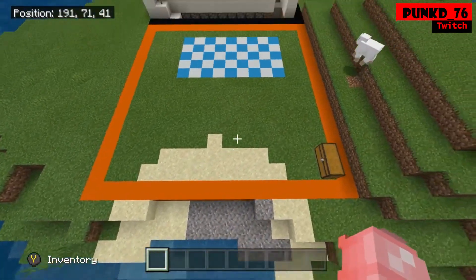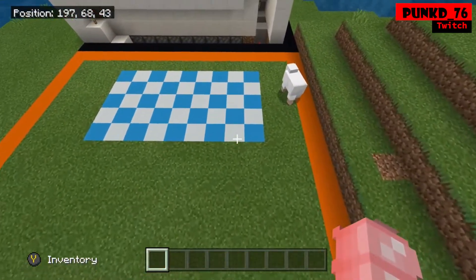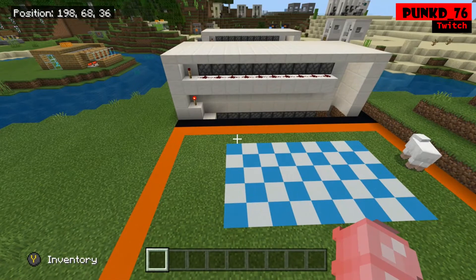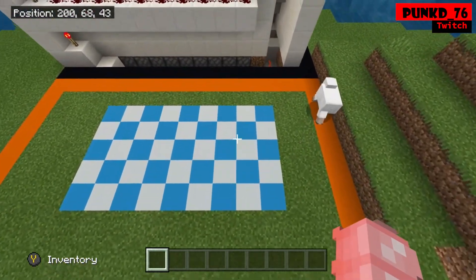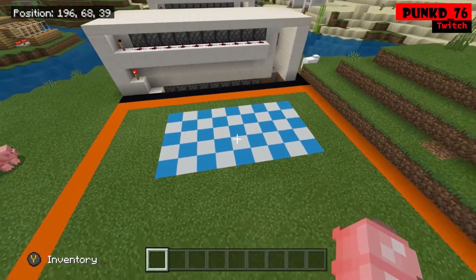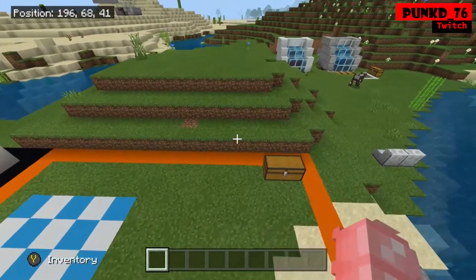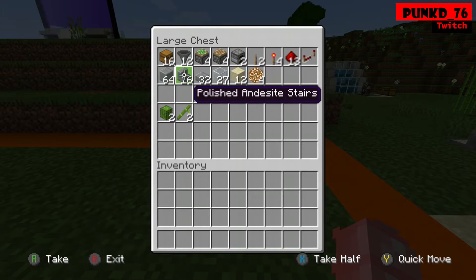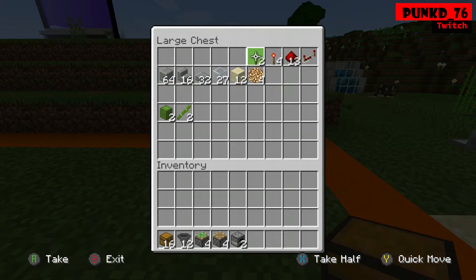The actual footprint for the build is five deep, nine blocks wide, and seven blocks high. So make sure you find your chunk before you go and build it. The items you are going to need for this build are listed here — pause the video and take a screenshot, or I'll put a list in the description. Blocks and glass are your choice of color, but the rest you are going to need.